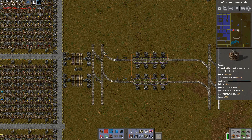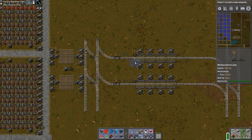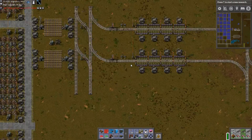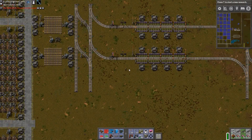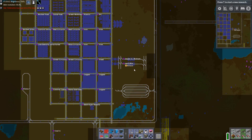Hello and welcome, my name is Nilas and this is episode 109 of our let's play campaign of Factorio. We have just ruined the base in the last episode by dismantling our entire train station, and now it's time to rebuild it.